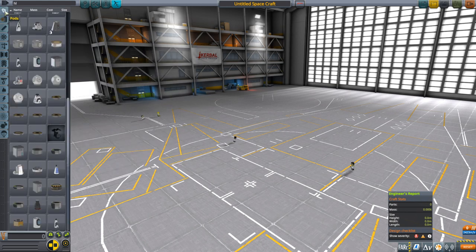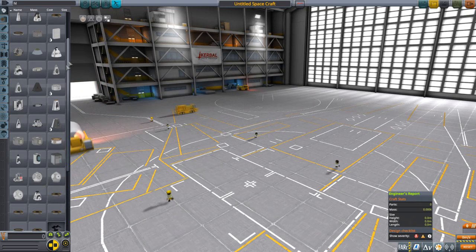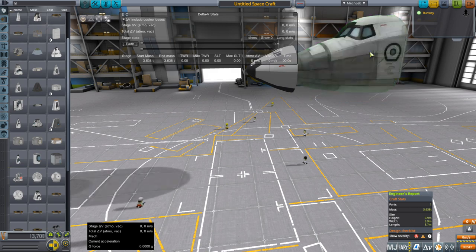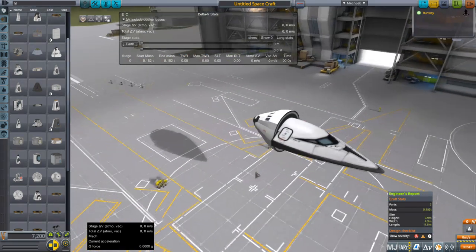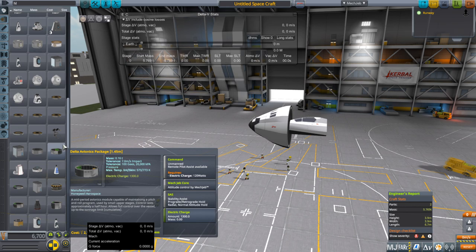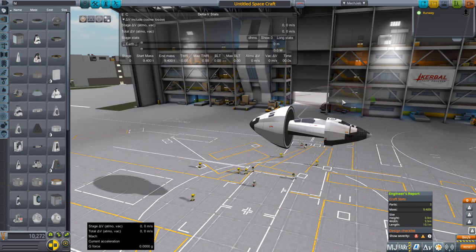Looking at the B9 parts, it's unfortunate because we'd like to use some of these cockpits. Taking a look at them - like this Mark V cockpit - that's too small. Realism Overhaul increases the size of the cockpits by a factor of 1.72222 or 1.6. The shuttle cockpit is 1.6 and the Mark II cockpits are 1.722. So this B9 Mark II cockpit is way too small, as well as some of the others, including the S2 reusable pod and the hypersonic front section.